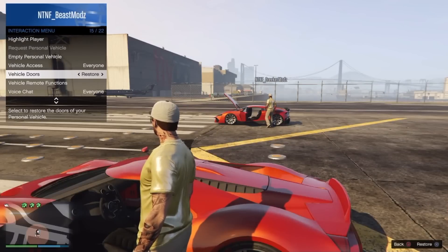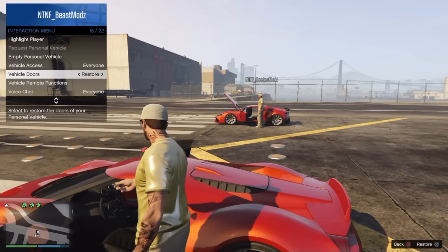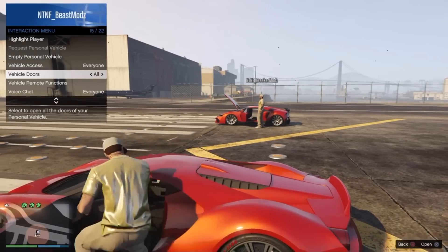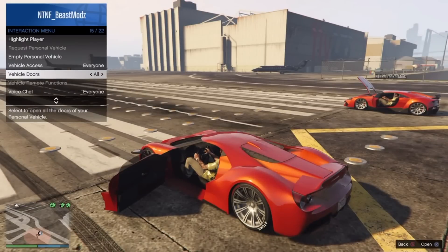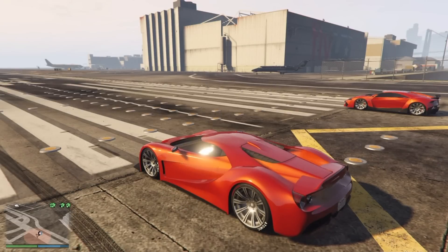What's up guys, Young Speedgamer here. In this video I'm going to be racing my friend — he's driving the Reaper, I'm going to be driving the FMJ. After we race the first time we're going to switch cars so you guys get a view of both, just to see which one's faster. We're starting off with the doors open just showing you what the car looks like all in all.